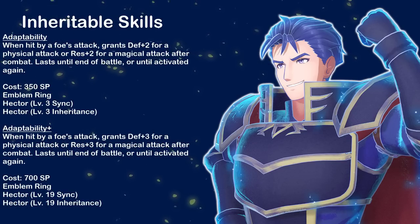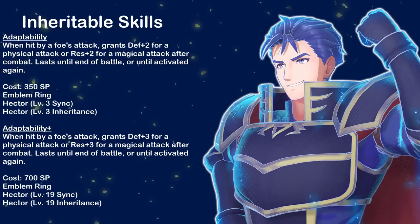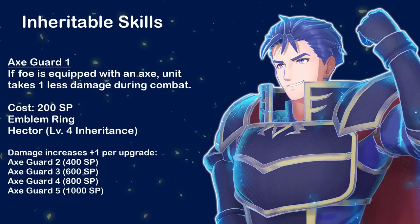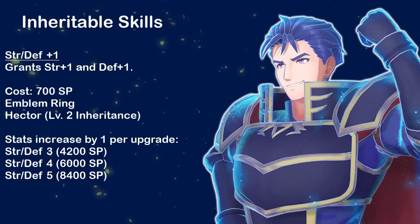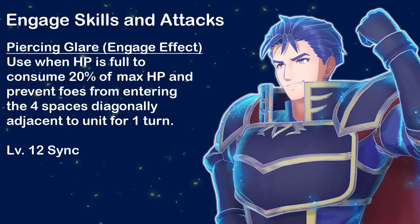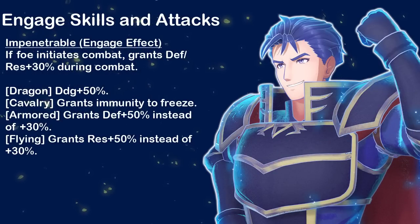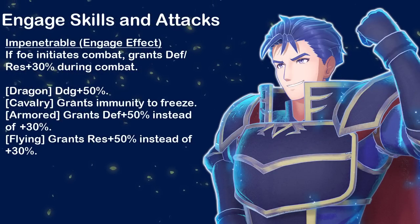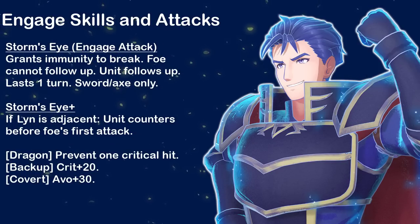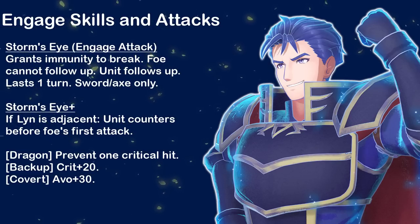Adaptability — when hit by a foe's attack, grants defense plus 2 for a physical attack or res plus 2 for a magical attack after combat, lasting until end of battle. Heavy Attack — if weapon weight is greater than build, adds excess as damage up to 5. Axe Guard — reduces damage received from a foe with axes equipped during combat by 1 to 5. And Strength/Defense plus 3, plus 4, and plus 5. For his Engage Skills: Piercing Glare — at the cost of 20% HP, prevents foes from entering the four spaces diagonally adjacent to unit for one turn. Impenetrable — if foe initiates combat, grants defense/res plus 30% during combat. Storm's Eye — grants immunity to break, foe cannot follow up, unit follows up, lasts one turn. Storm's Eye Plus triggers when Lin is next to him and gives advantage on the first hit, sword and axe only.